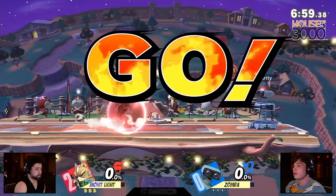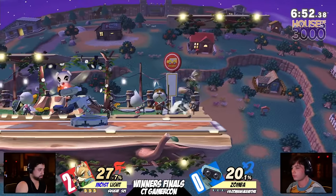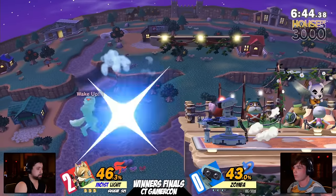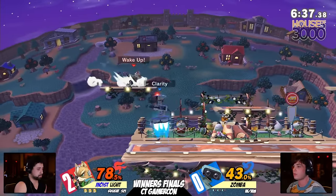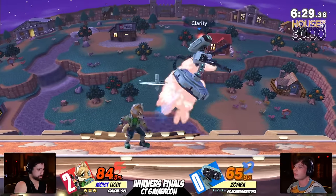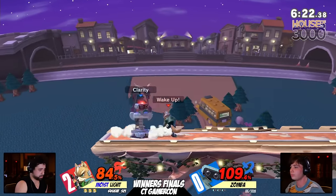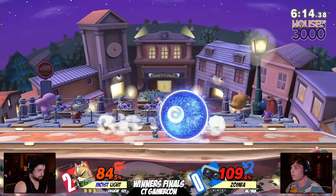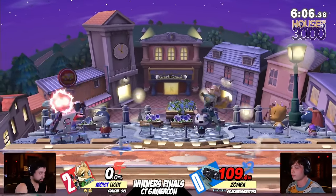We're going to Town and City. How do you feel about this pick? I like the idea, actually. Some of the platform configurations could be very good for Zamba. Having a little bit more space can definitely be beneficial, as long as Light lets you get some of that space. Forward throw to set up the edge guard - I love that point blank gyro. That might have been the first time we actually saw Zamba punish one of the side specials. Granted, it didn't net him the stock, but it's that top player adaptation we're starting to see from Zamba. A little bit of a center stage interaction will be Zamba coming out on top, which might be his first lead this entire set.